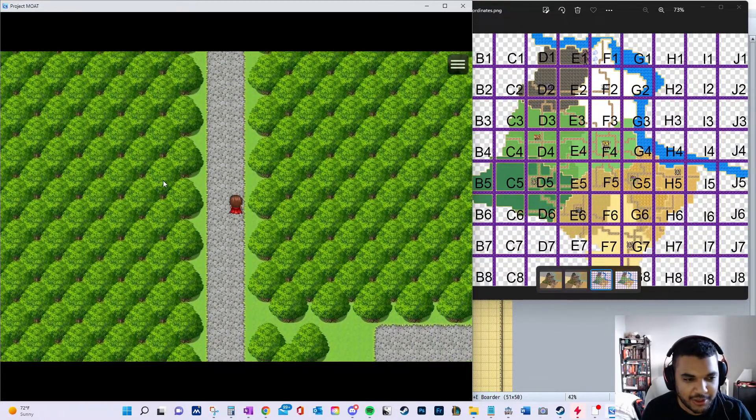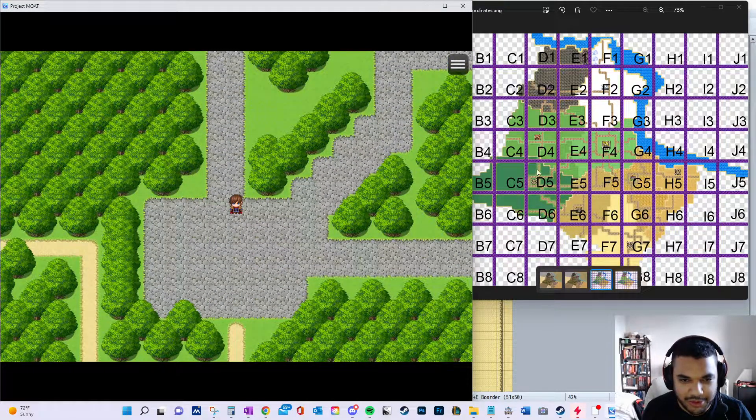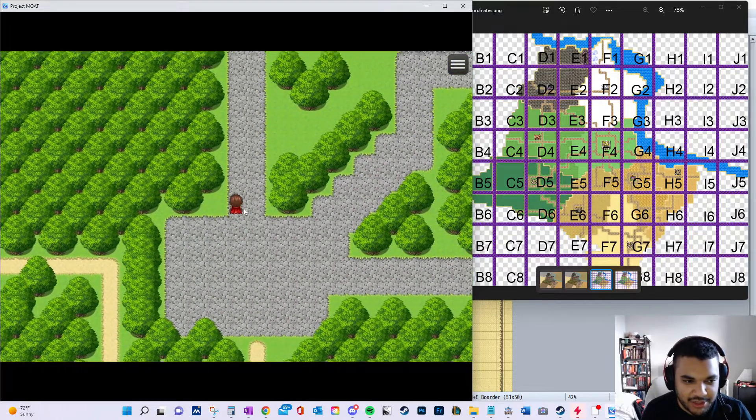This was a crossroads area - you can see on the map one goes up to the next town, one kind of connects back via a diagonal route to Castle Guard, and then E5 goes to Manaheim. So it's kind of like a crossroads area.